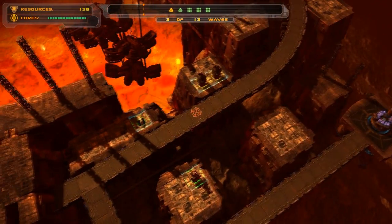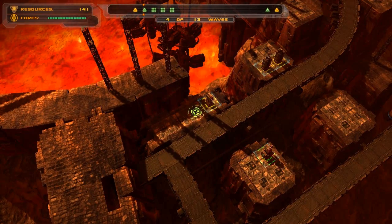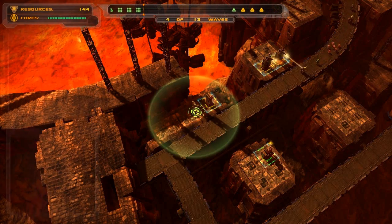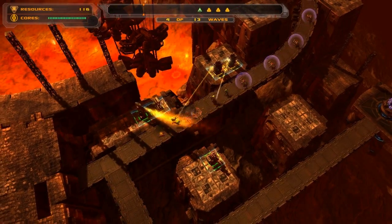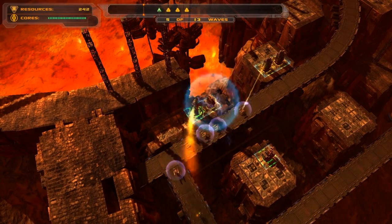Alright, upgrade. In two seconds I'll be able to build an Inferno Tower, which will take care of any of the big mobs - some are coming right now. Got some enemies with shields going on. That's always fun. Here comes some more fliers.